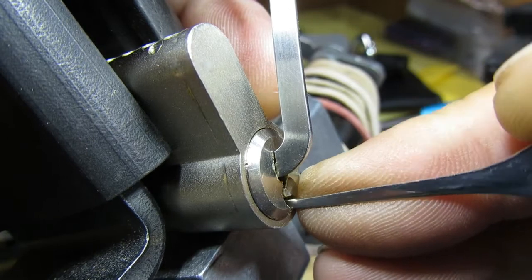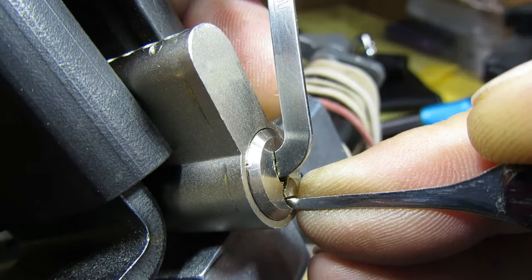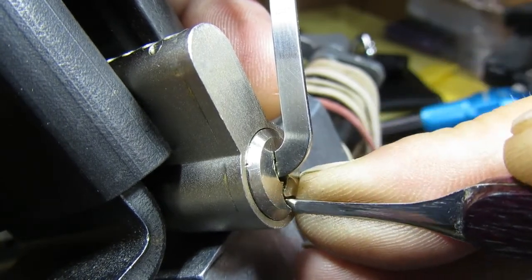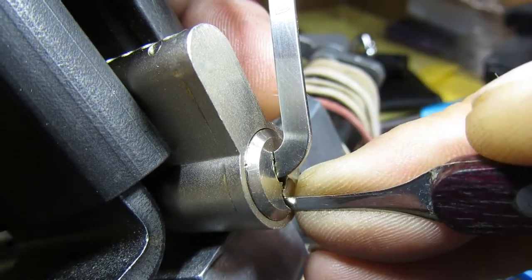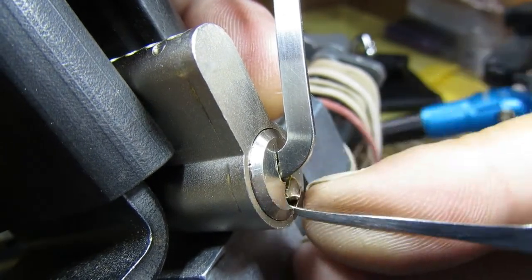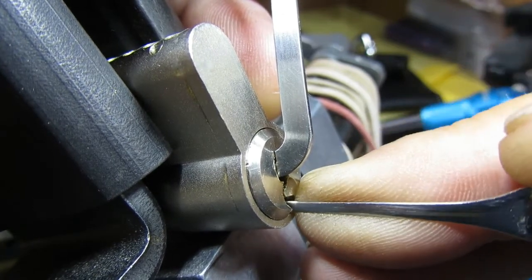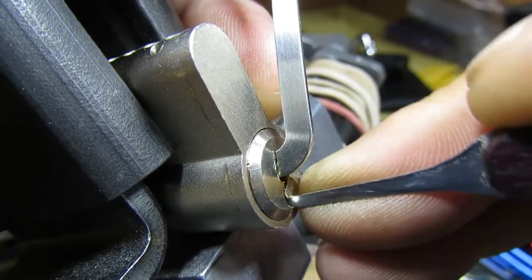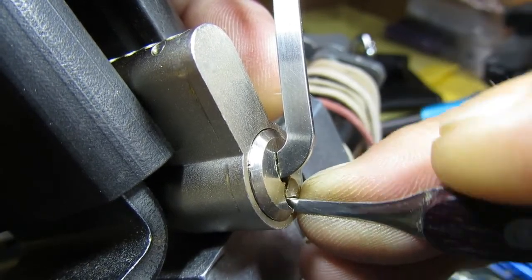So, that was a click on 1. Nothing on 2. Got a click on 3. Nothing really on 4. And the really powerful spring on 5. It's one of these locks that you feel like you are going to end up breaking a pick on. Got a click on 2. Nothing on 3. Nothing on 4 or 5.